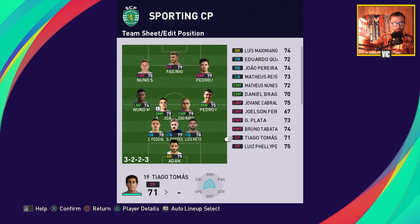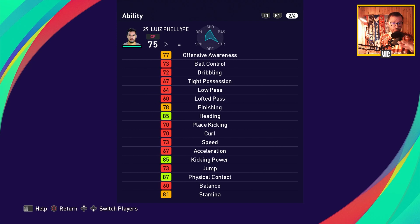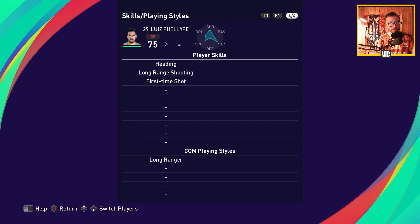There's also a third option up front: Luis Felipe, a traditional target man — very tall, strong, and physical. He has good finishing, good heading, good kicking power, and good physical contact. He's more one-dimensional than Paulinho without the passing ability, but if you get around on the wing and whip it inside the box, he can definitely score goals with heading and first time shot.